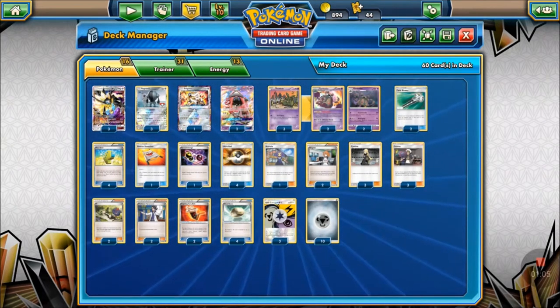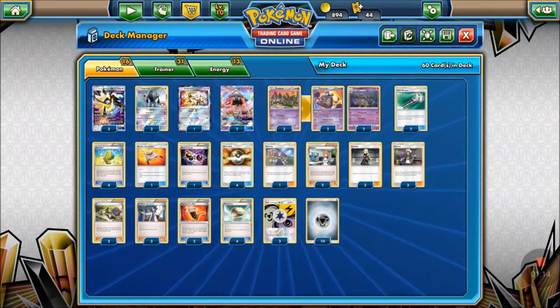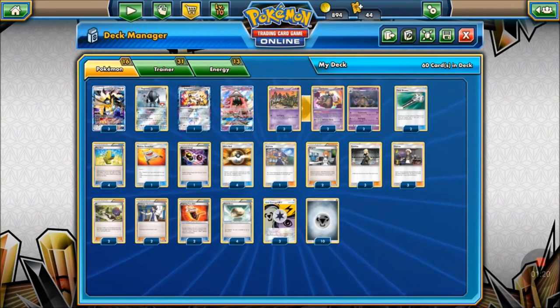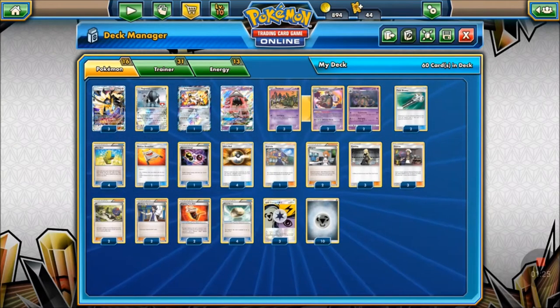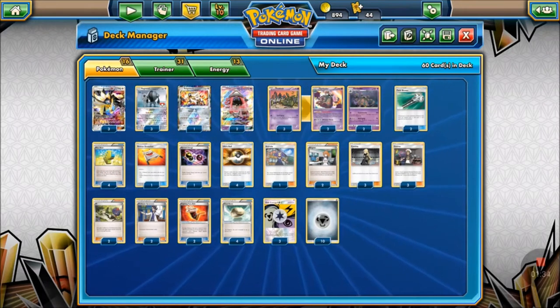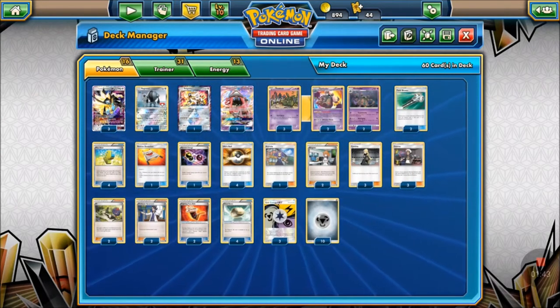Today we're looking at Duskmane Solgaleo Garbodor — a deck Blake has been playing for a while. It's very similar to the last deck we did with Duskmane Solgaleo and Metagross. Today we're looking at the Garb version, and sometime next week I'm going to put out a video on my personal take on Duskmane Solgaleo with Magnezone — basically charging a bunch of metal energy on your Pokémon as fast as possible.